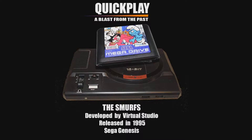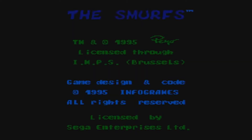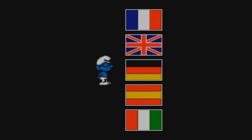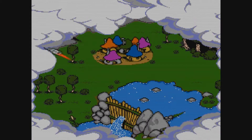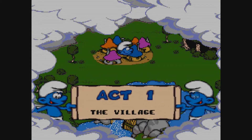So here we are playing classic cartoon games on the Sega Genesis. We are playing the Smurfs. You have to select your language, and we are going to select United Kingdom for English. We have a Smurf introduction right here — it actually looks pretty cool. That was a very short introduction, and now we have the title screen. It looks just like the actual Smurf cartoon itself. Here is Act 1, level number 1: The Village.